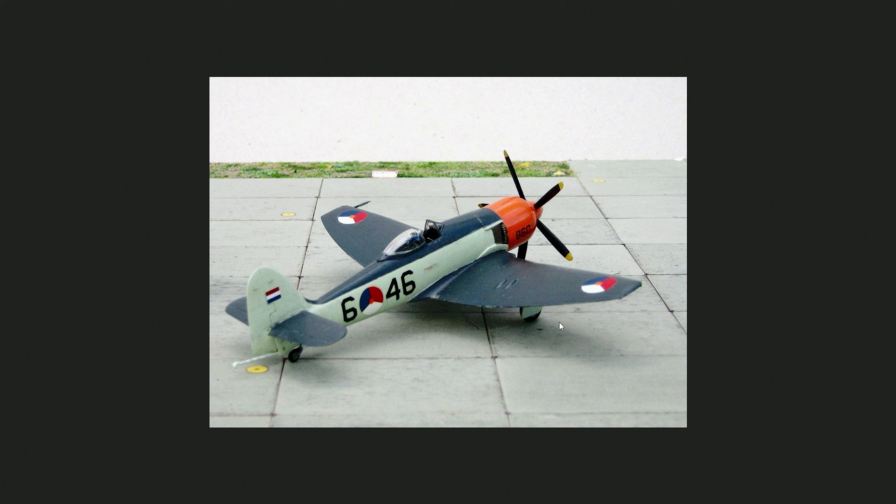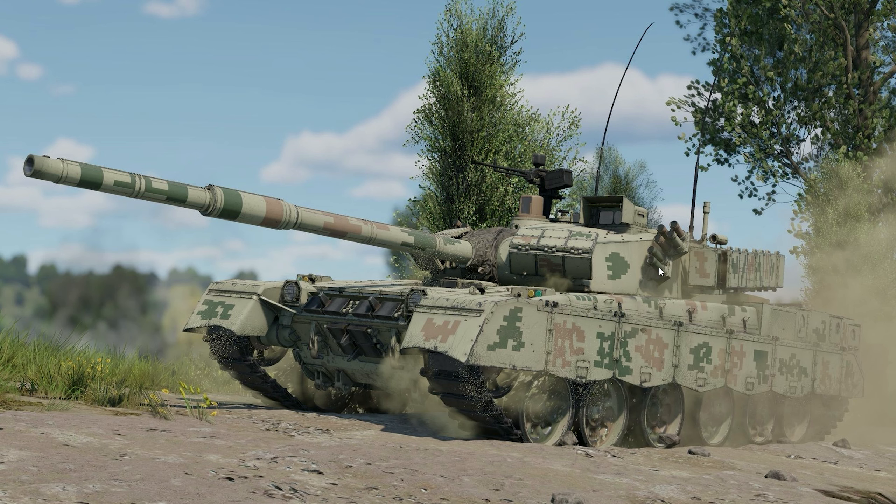Then we have two more that were not in the initial list. There's an aerobatic one — very similar to the normal navy versions we have in the game, but with an orange nose, which is pretty cool. Actually, this is my favorite of the Fury skins. And then we have the Al Khalid one, which is a pre-order bonus that you can get, already in the files.